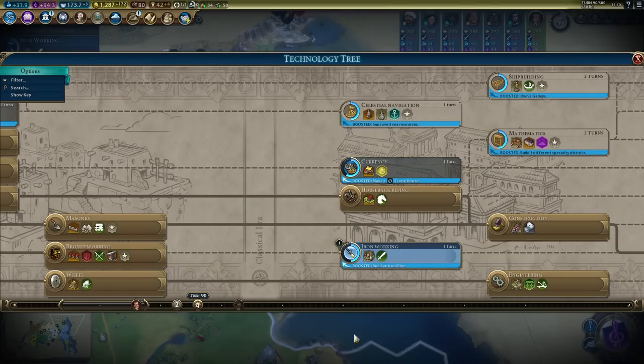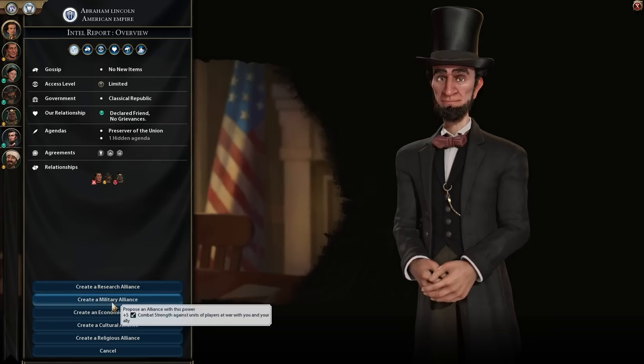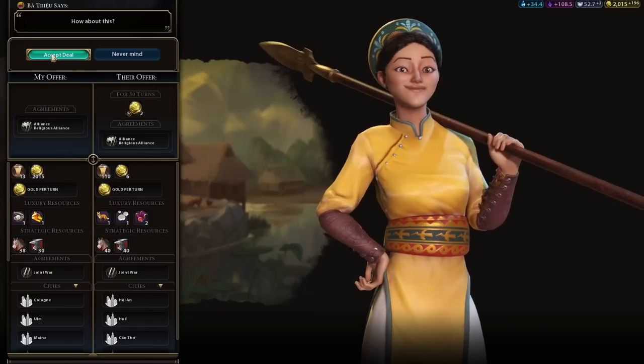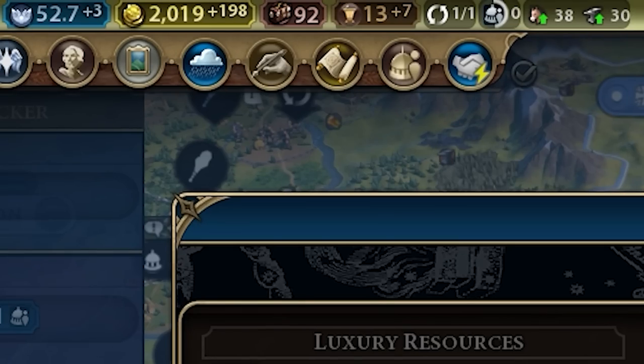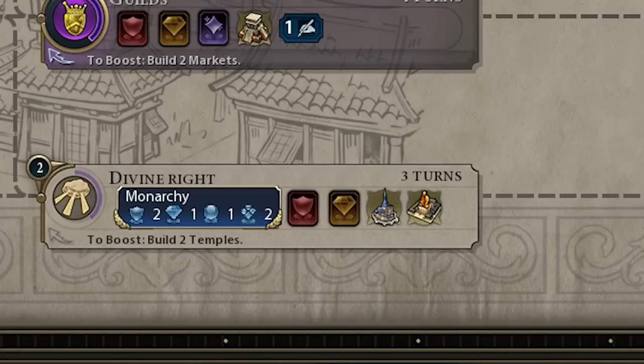Important: the earliest things that boost tourism are open borders and trade routes — both give 25%, and combined that's +50%, which is huge. It's better than researching computers and environmentalism just because it's unlocked earlier. We already have open borders with everyone; all that's left is trade routes, but to build traders we first have to research harbors. Civil service is great — allows us to ally up all the players we've befriended and also doubles our diplo favor per turn from 4 to 7, which in turn doubles the gold we get from selling diplo favor.